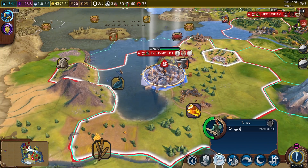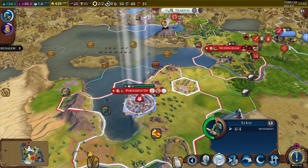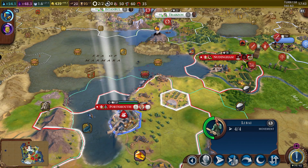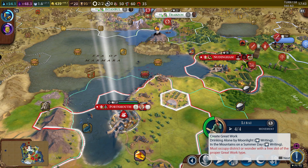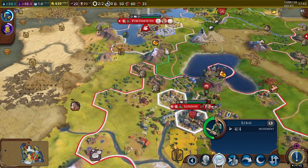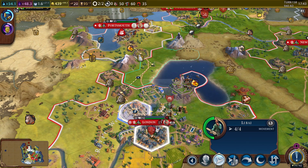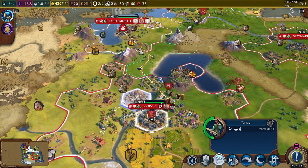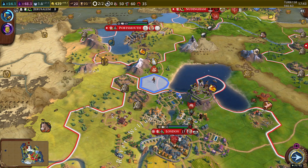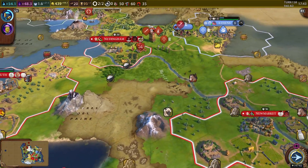We got the great writer in Portsmouth and they just got a mountain into their borders. We want the great writer to do their thing in London, the capital, specifically in the great library — it makes sense to put the great book there. London has the governor that gives culture bonuses, so it's probably smart to do it there. We'll get the crossbowman next turn and should hopefully have enough gold, though we might be one gold short for the catapult.